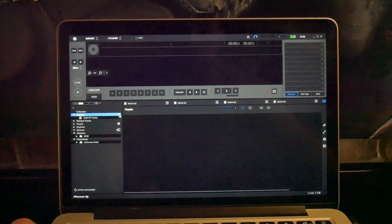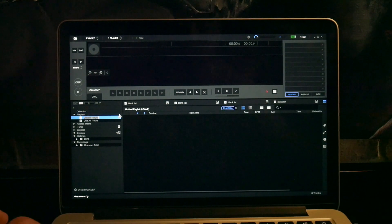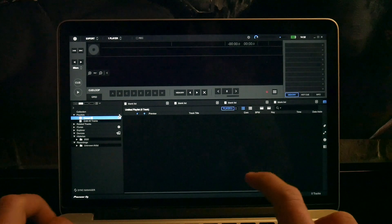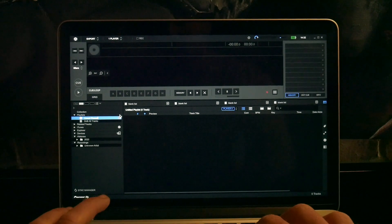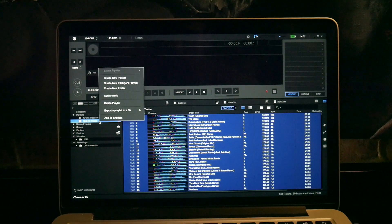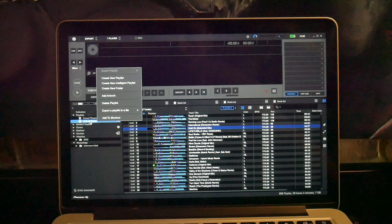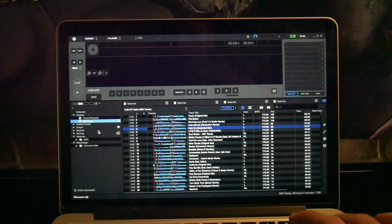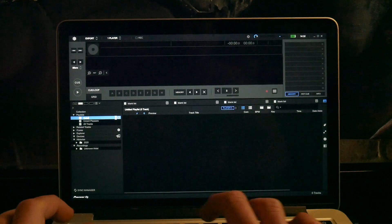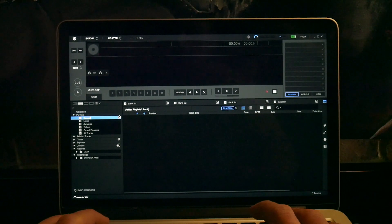I then went in and made my new playlists. Off the top of my head I did Rollers, Liquid, Dancefloor slash Euphoric, Other, and a few others. Playlists are totally up to you — how you decide to structure them, there's no real right or wrong way to do it. Subgenres is a good way to go, and as long as you know where your tracks are, that's all that really matters because you're the one mixing with them. I did make another one called Crowd Pleasers for the absolute bangers.